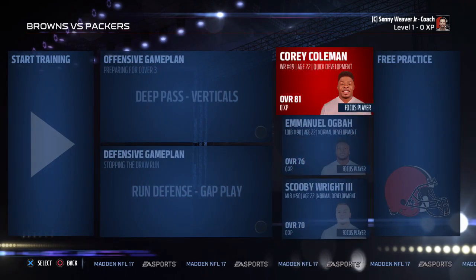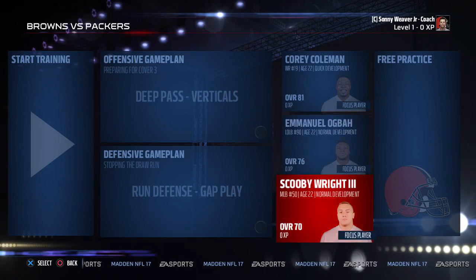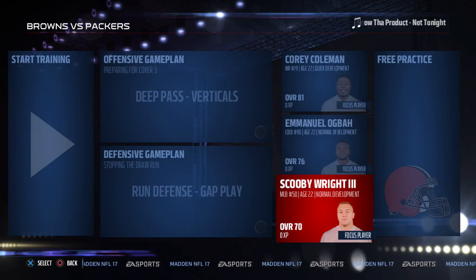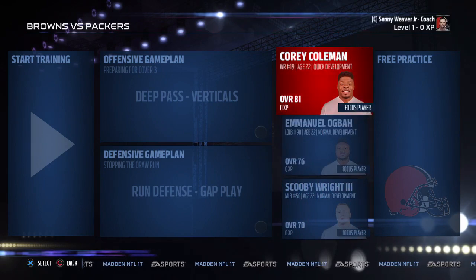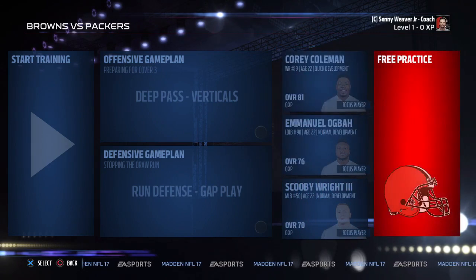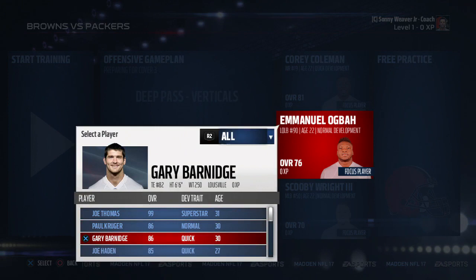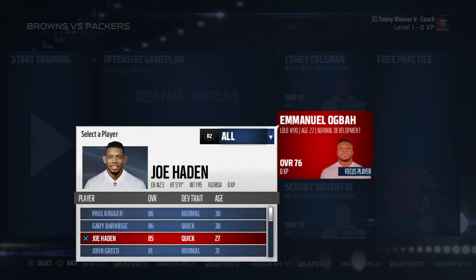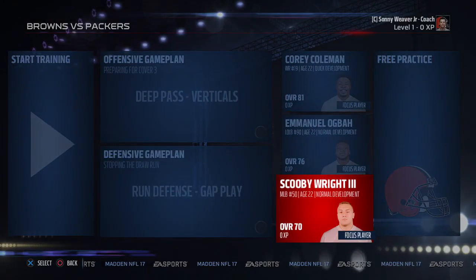Our offensive game plan is deep pass verticals because the Packers love to run Cover 3 defense. In practice we're focusing on Corey Coleman for extra XP — he's a superstar caliber player who could reach almost 90 overall. Emmanuel Ogba is 76 overall left outside linebacker and Scooby Wright is 70 overall middle linebacker at 22 years old.